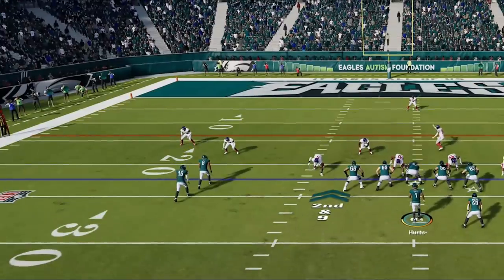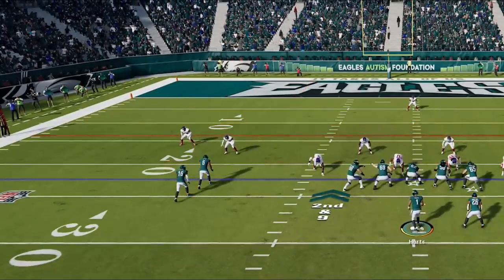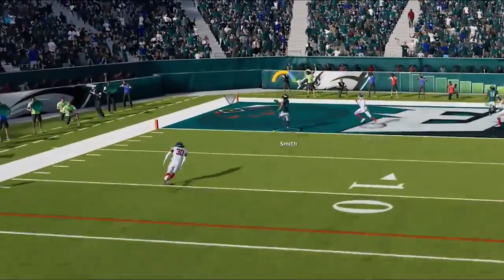He probably started hard flagging the second he saw this formation as it is really the only thing that stops this wheel route. That's fine though because all I have to do is streak the X route on the other side and the corner route beats any zone coverage as I score on the next play.